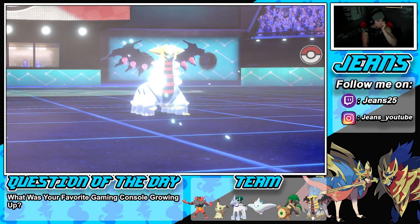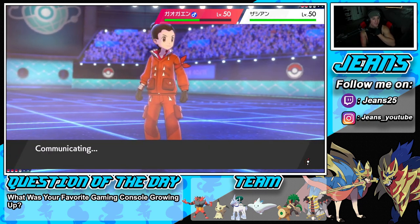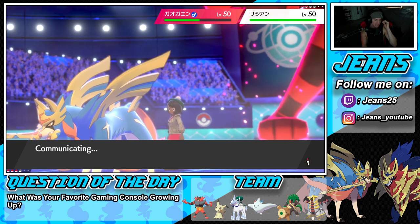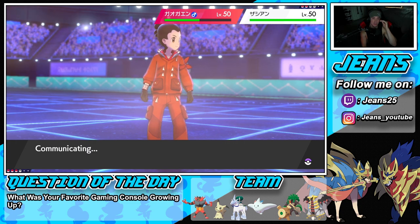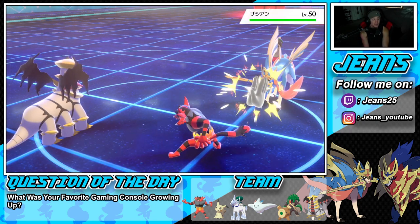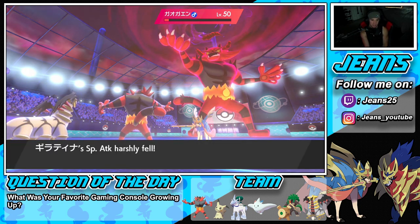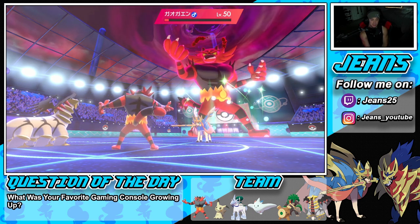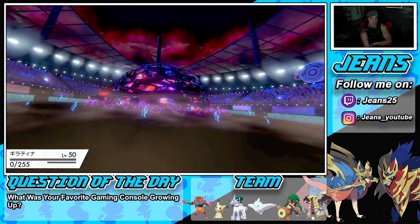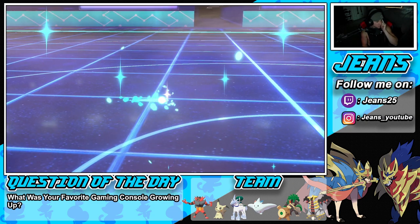He doubles into Giratina with a fire move but it's totally fine. I Fake Out Zacian and drop a Draco Meteor onto the opponent's Incineroar. Swapping into my own Incineroar was money — Giratina eating that Behemoth Blade was wonderful, only possible because Incineroar came in and Intimidated Zacian. We get off one more Draco Meteor but then Giratina goes down to darkness after his Sitrus Berry plays.